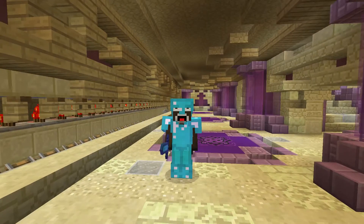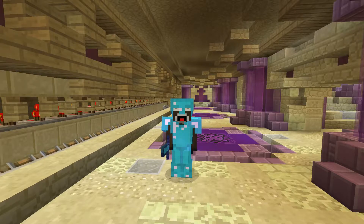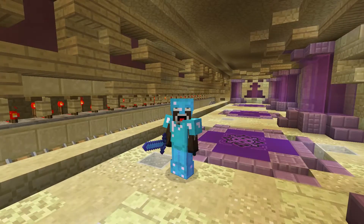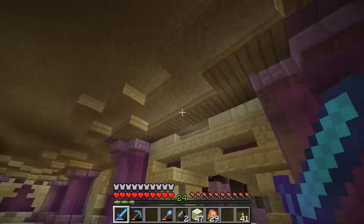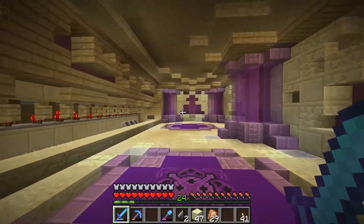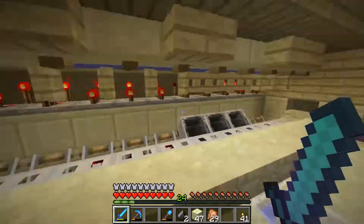Hello everyone, I am Duo and welcome back to another video. Today we are back on the Existence server. This is episode number 35 and we are in the villager trading hall that I built last episode. And as you can see, the villagers are gone. What happened?